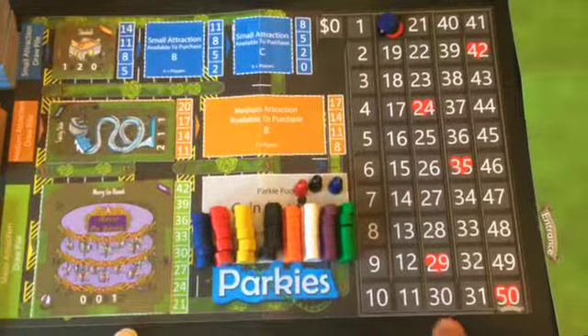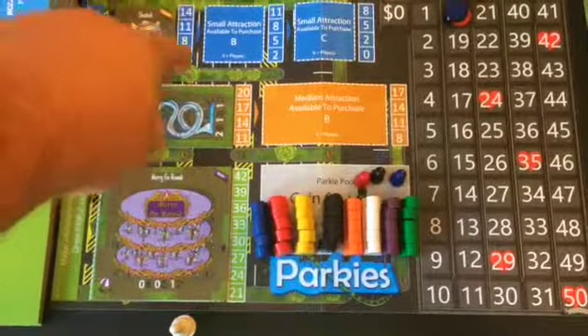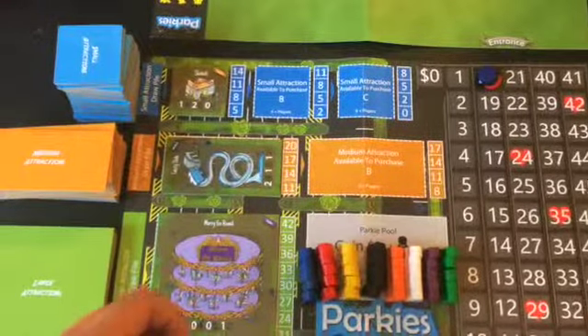This is going to be a brief overview because J.T. put together a really great 9-minute overview video I'll link to. But I'll show you the money tracker and then the bid level per size of attraction. You have the first player token, decide what color you are — I'm blue — I'm going to bid first.